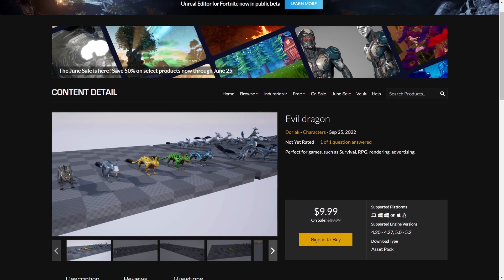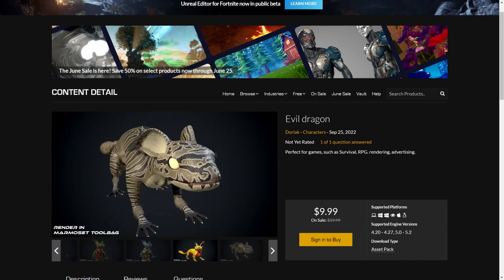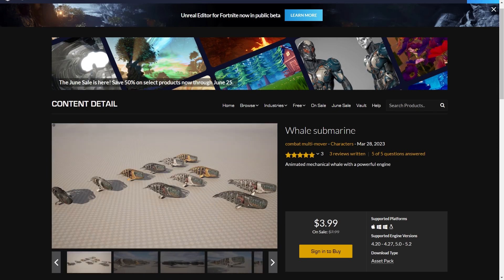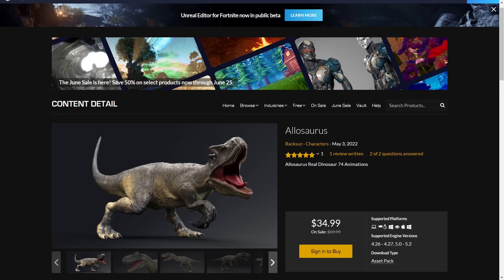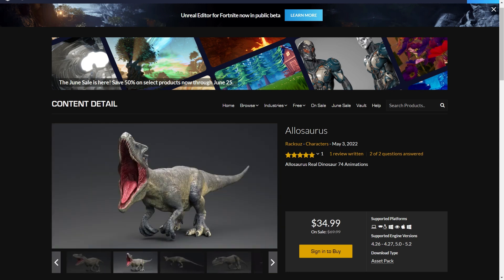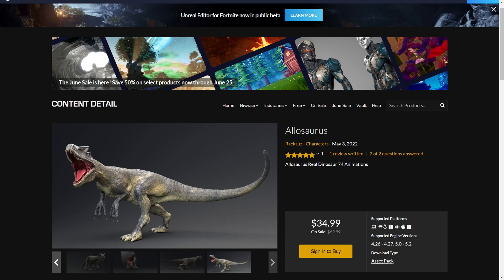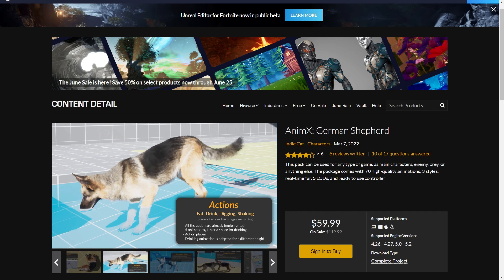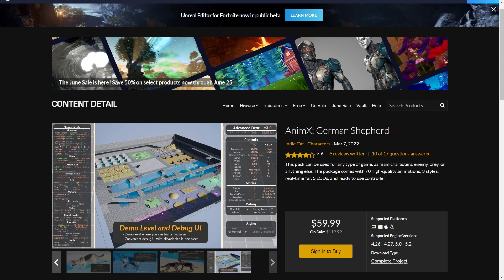We have the Evil Dragon — probably not a dragon but like a simple animal with many variations. And then we got the Evil Submarine which is like a cyberpunk character. We got the Allosaurus — I think I did a review a couple of days ago about the Spinos, so the quality of this one is probably really really high. There we have the NMX German Shepherd which offers many variations. Really high quality if you want a high quality German Shepherd.